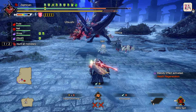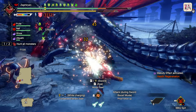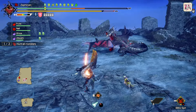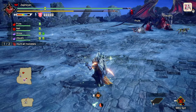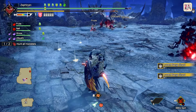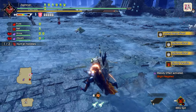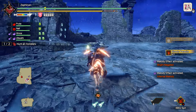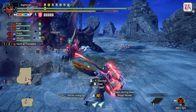My biggest issue with this attack is you can't recover but he doesn't actually punish you, so it's just a waste of time. The damage taken is not ideal. It's like roars — any roar that doesn't punish you is just a waste of time. Except on dual blades, because the roar interrupts your Demon mode so you have to re-engage. Basically every other attack like that has no actual consequence — it's just a waste of time.